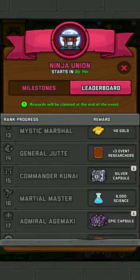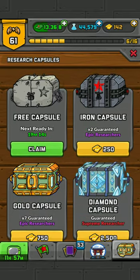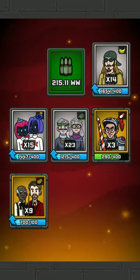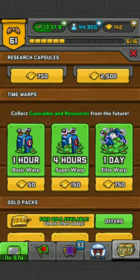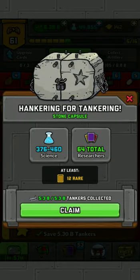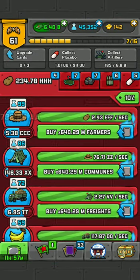You can also get science from events, as you can see. How else can you get science? From the little airplanes that fly by, you can get science. You can also spend your gold on science, but I would not recommend that unless you are rich.